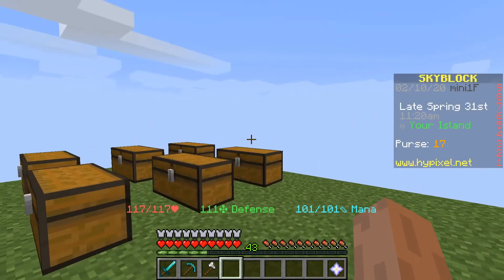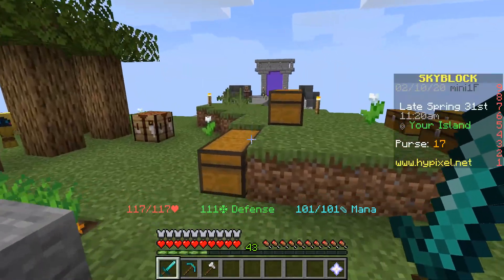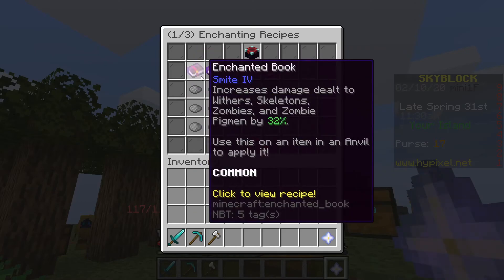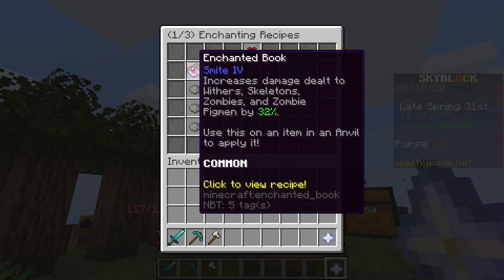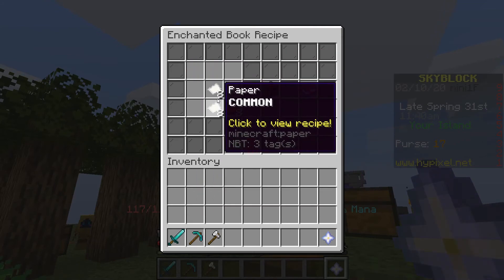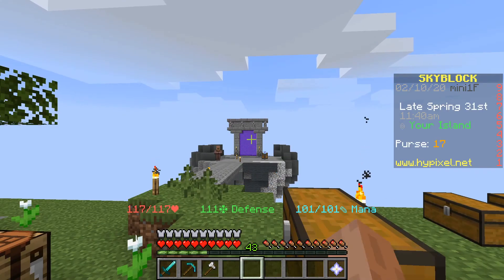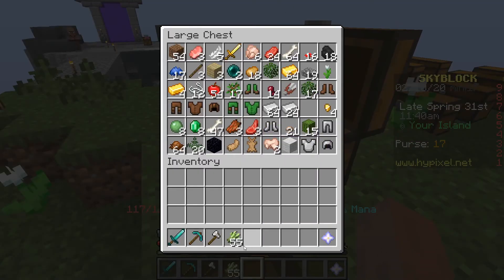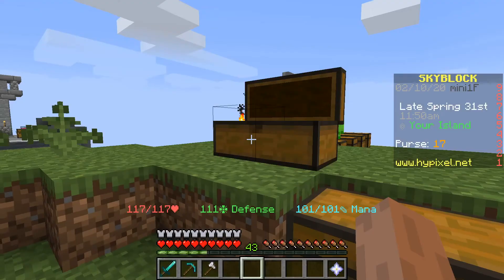Hey guys, Fiducin here, welcome back to SkyBlocks. I don't have anything to do, so I was slacking off and going over my recipe book, and then I saw Smite 4 — it's not that expensive to make. I didn't know where sugarcane was, but I found it somewhere over there, and now I have 55. I think that's enough.